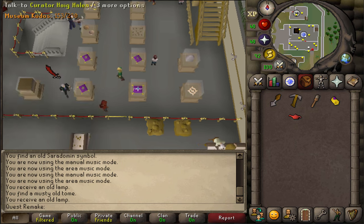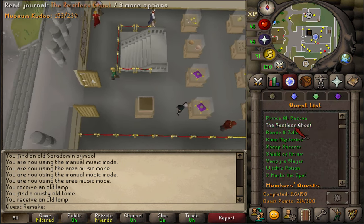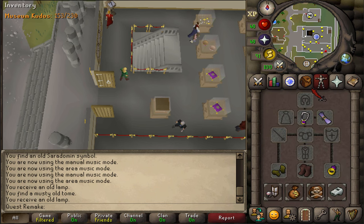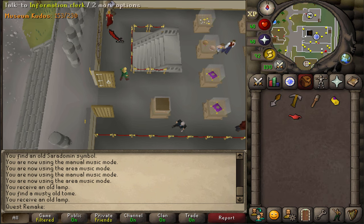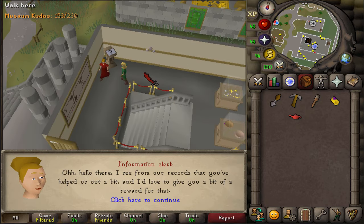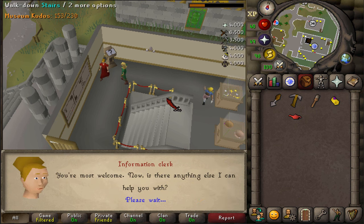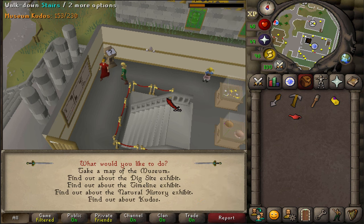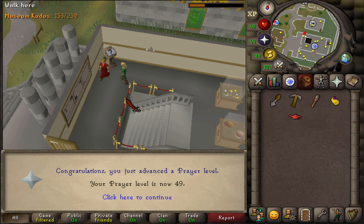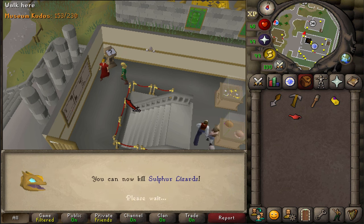Once you have achieved your 153 museum kudos, simply talk to Curator Haig Halen to complete your Varrock Hard Diary task. With these kudos, you can also talk to the Information Clerk next to the entrance in the corner. Talking to the Information Clerk will give you some experience depending on the amount of kudos you currently have. Note that because the XP is given directly and not via XP lamps, if you are a special restricted account, be sure to watch out before talking to the Information Clerk.